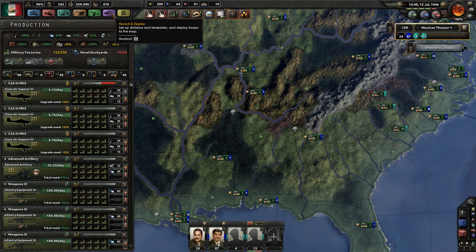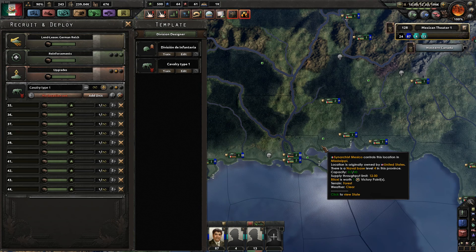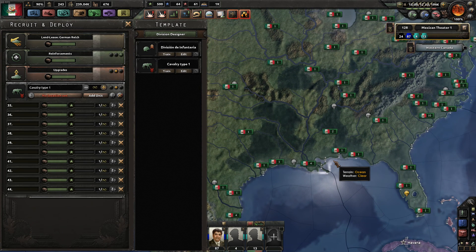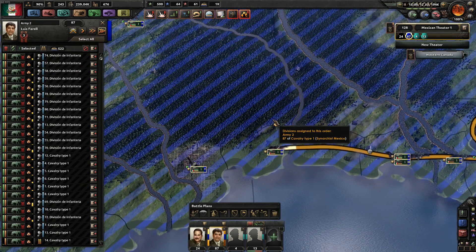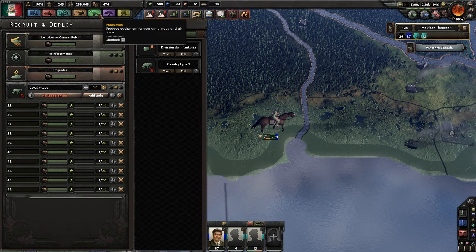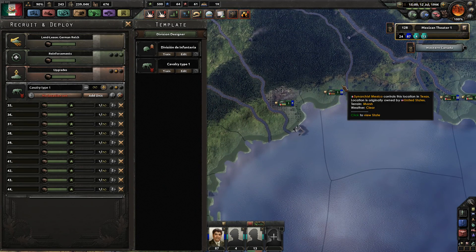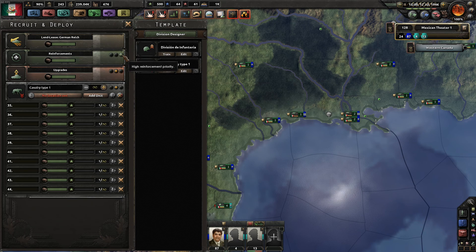Now let's talk about production. This is the most ideal way of doing it. A problem you'll notice the AI has is that the strength of their divisions gets really low — like 50% strength. The reason is they prioritize new divisions over reinforcing existing ones. As a player, you can avoid that by selecting high priority for reinforcement. That means new supplies are invested first into existing divisions on the field, keeping them as close to 100% as possible, and only then given to new recruits. The one exception is if you've got a huge front and you'd rather have half-strength divisions covering the whole front than holding one hard location.